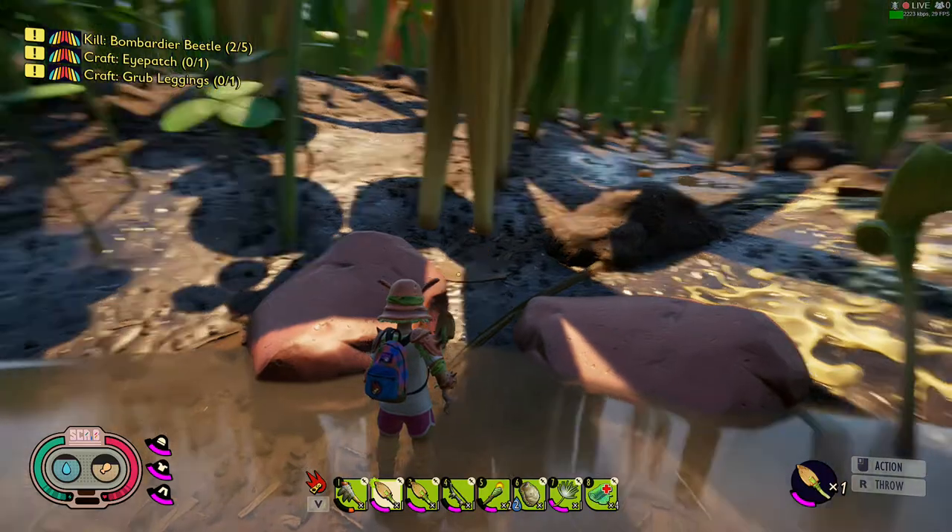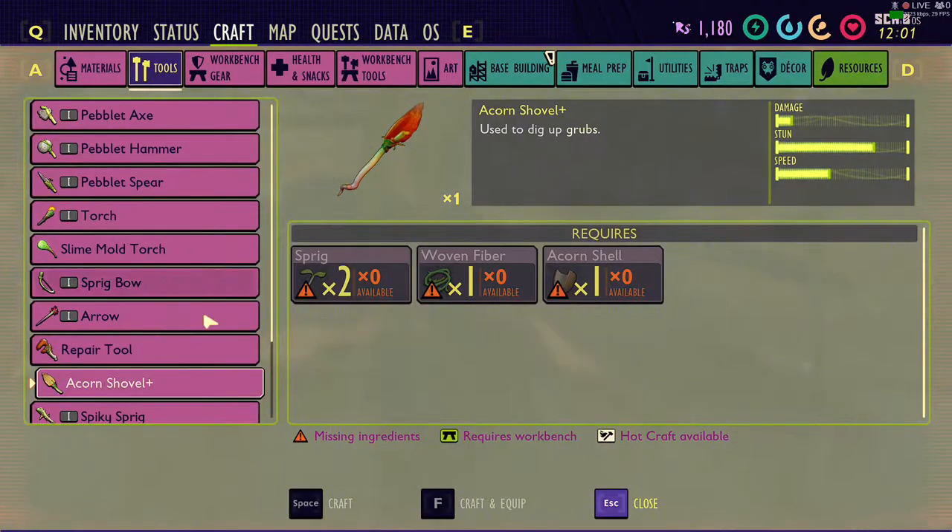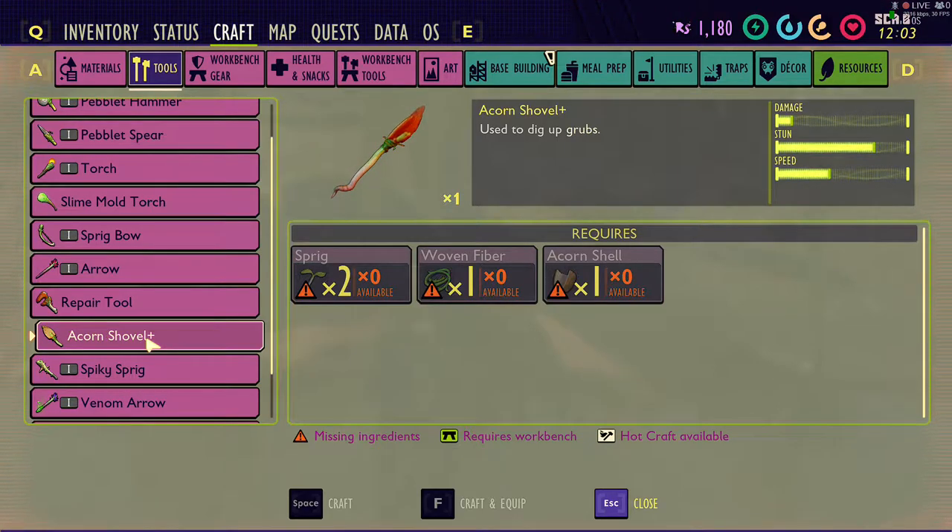So to make the new shovel — it's the Acorn Shovel Plus — you go over and get it from Burgle. I think it was like $2,500 or something like that, and the pebble foundation was $3,000. I'm not quite sure on that, so don't quote me, but I went ahead and unlocked both of them.